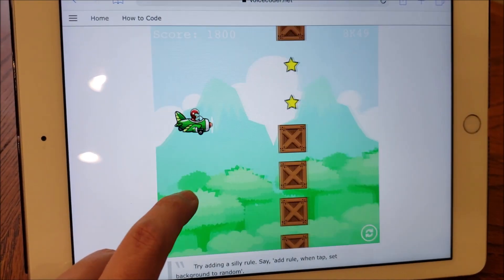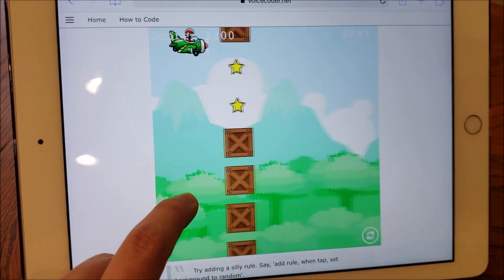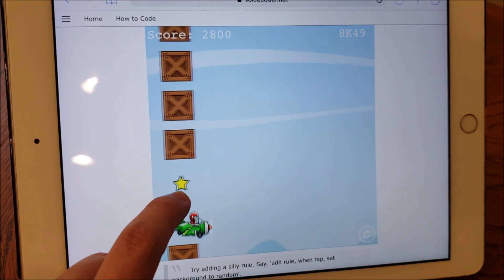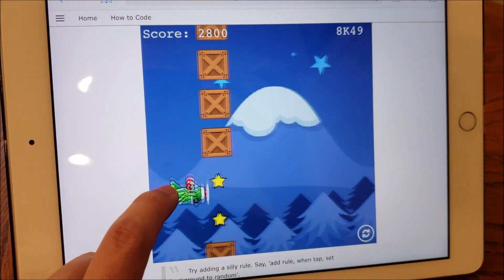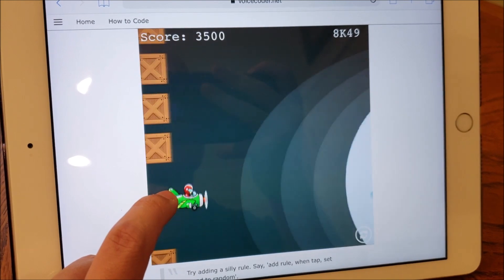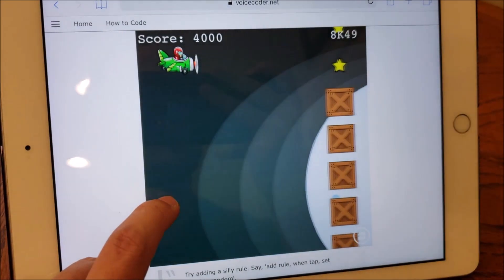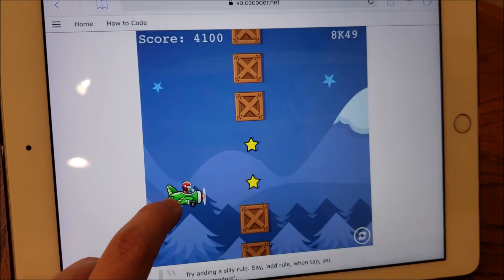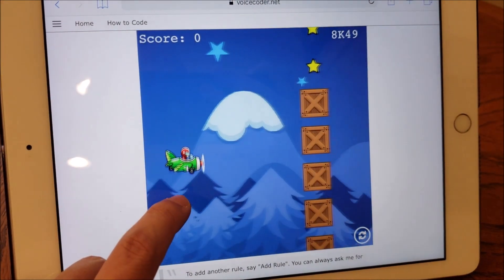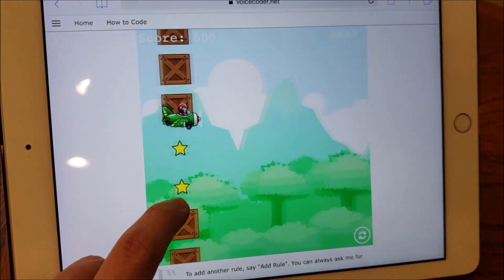You can clear your current game and start fresh by saying create new game. Add rule. What event should trigger the rule? Suggested events are start, tap, hit box, hit star, hit ground, hit top. On start. When the event start is triggered, what action should happen? Suggested actions are move forward, play sound, set gravity, set background. Move forward. The action move forward needs a value. Suggested values are slow, medium, fast, super fast. Super fast. Rule added.